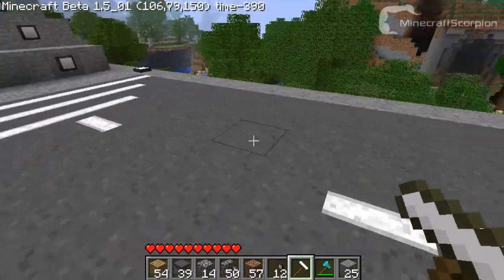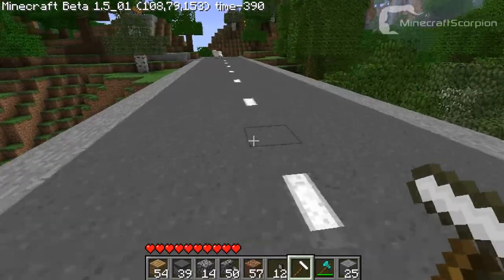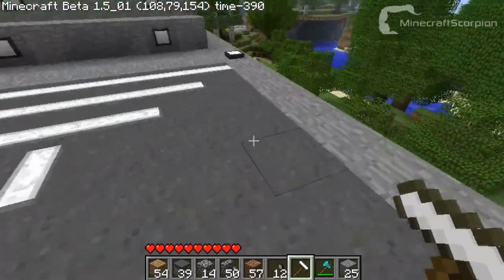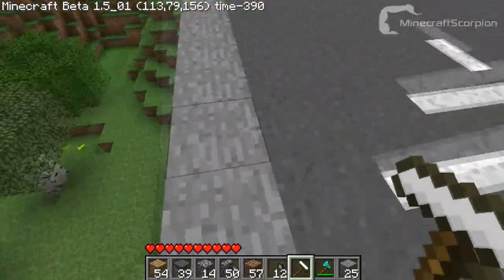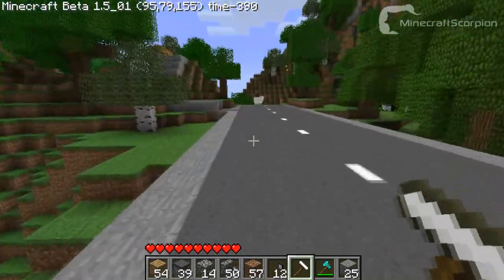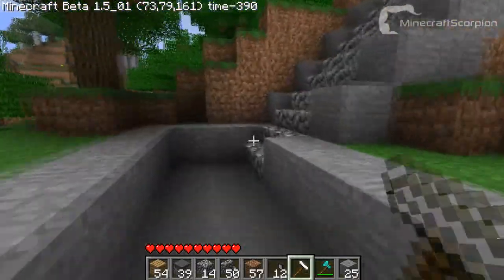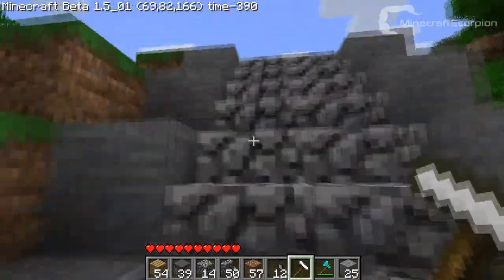That should be it. We've got a pretty nice runway now. You can also make outlines here and stuff, but I'm not going to do that now, although it could look pretty cool. I'll just show you another thing you can do right now, and that is make lights - runway lights.